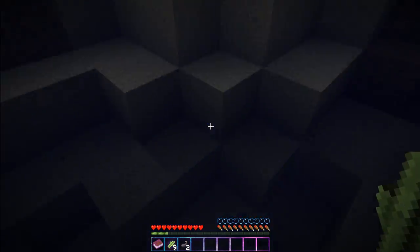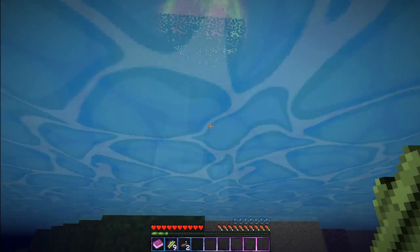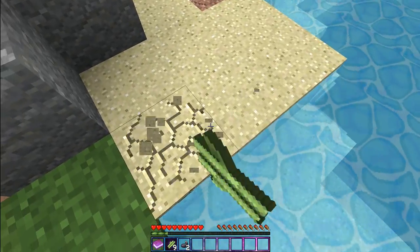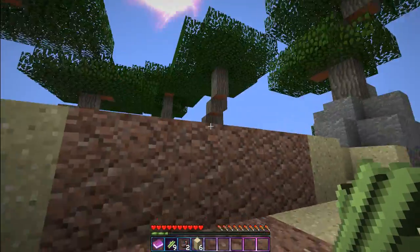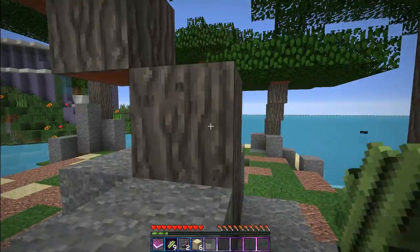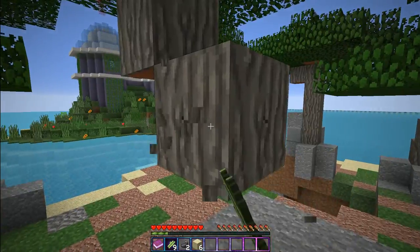We have a baby sheep now! We're gonna need black stained glass too, so I'll get some ink. We have a baby piggy. I forgot about this place — a little home with our books. We're probably gonna need some wooden tools.